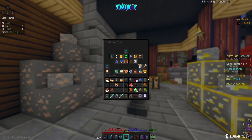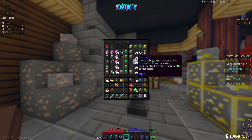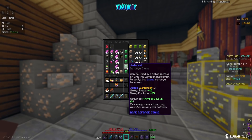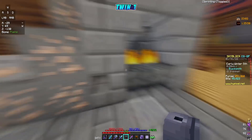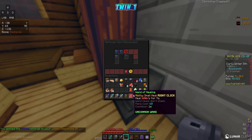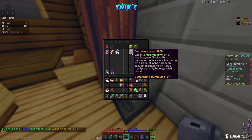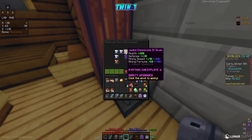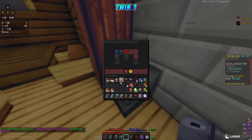Let's reforge this thing. As you can see in my storage, we've got a bunch of jade rolls — one, two, three, four, five — so we've got three extra right now. We take one and use it in the anvil. Boom — reforged jaded. Then we grab our recomb and apply that too. There you go — a mythic Devon's piece! Let's go. Now we're going to add our enchants and wait for that chamber.